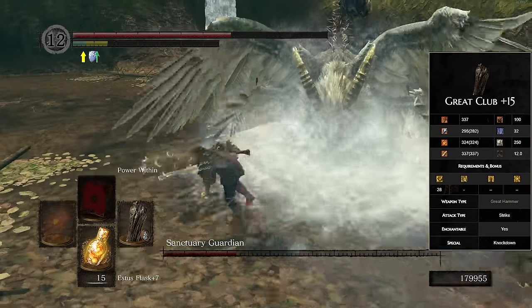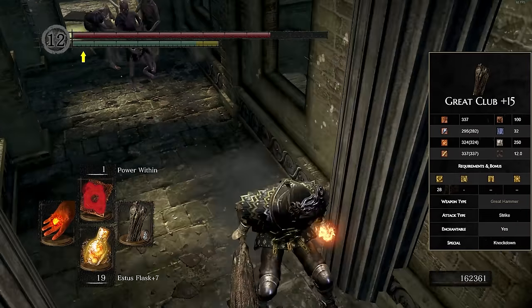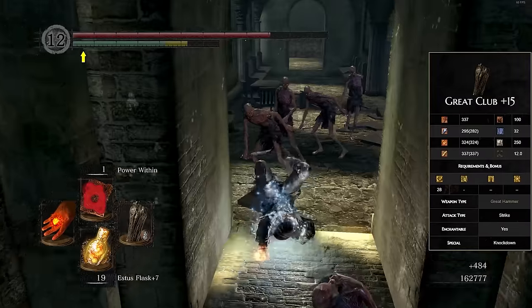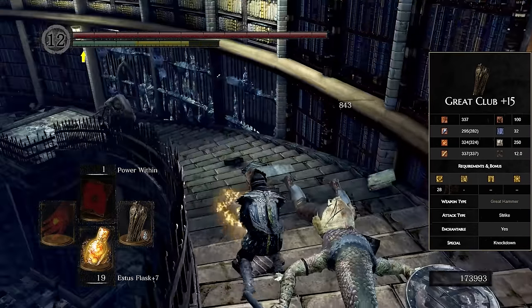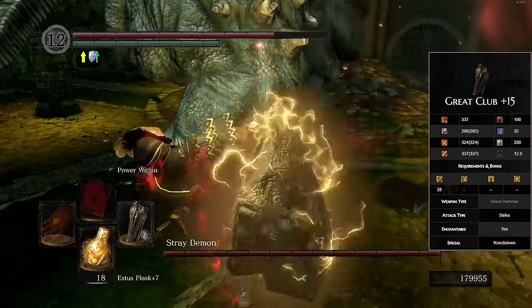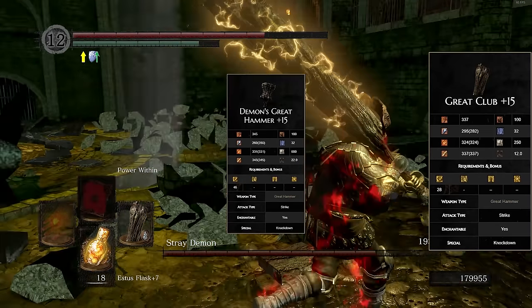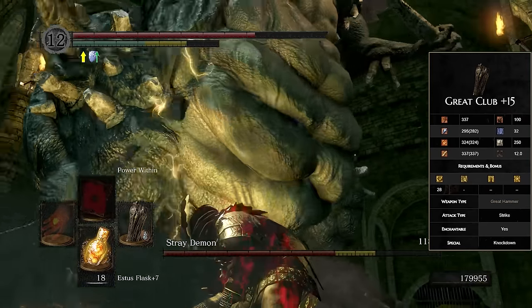The Great Club's light attack combo is nothing but downward bonks. Its rolling attack is extremely good with a nice horizontal spread, and with how much damage you can output, you can one-shot a whole bunch of smaller enemies. The heavy attack is just a bigger downward bonk that flattens enemies to the ground. It's probably not going to get the absolute most damage compared to some other Great Hammers, but it gets pretty damn close while weighing a lot less and having more range. This is definitely a top-tier weapon in the game.